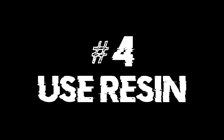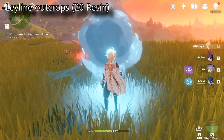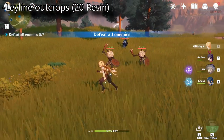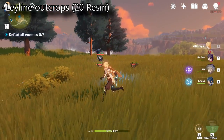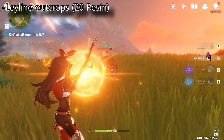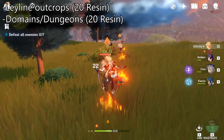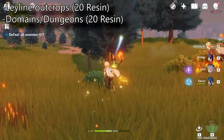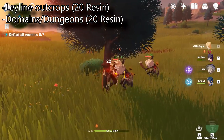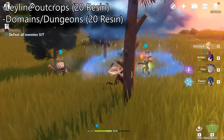Don't sit on your resin. Resin in this game is a resource that refreshes over time. You can open Ley Lines and Outcrops with Original Resin. These are rift-looking things that will spawn a couple of waves of enemies for you to defeat, granting adventure rank experience, character experience materials, and mora. You can also unlock domains with Original Resin — these are dungeons with puzzles that can net you items and experience. It's not recommended to do these just to burn resin though, as the extra rewards are RNG-based, so only do these with a specific reward in mind.